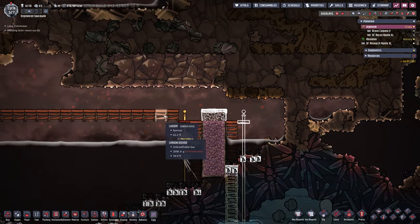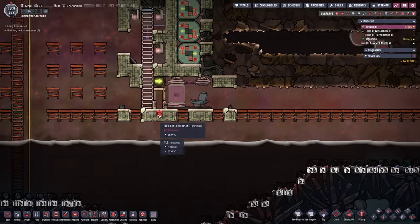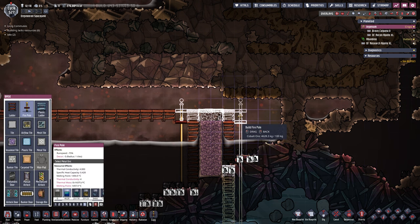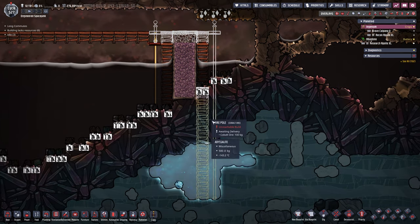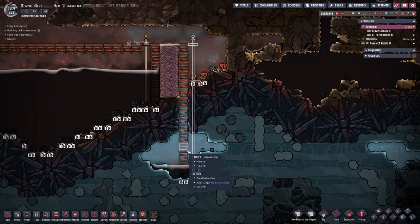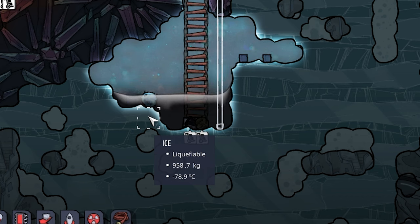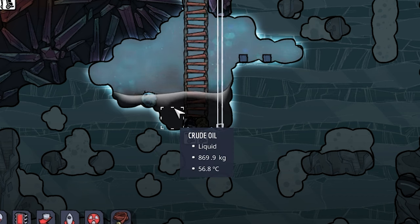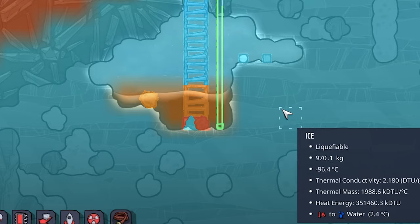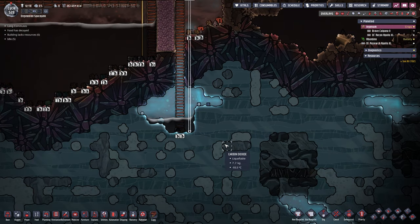If it freezes we just pick it up and pour it back over where it will be heated and liquefied — back where it belongs. This here needs to be one higher because I'm pretty sure that's the height of our sensors. So everything needs to go one higher. Now dupes get down here and we'll see if we can freeze us some oil. Krivaka has dug all the way down and even built the ladder — and we are down to 60 degrees.